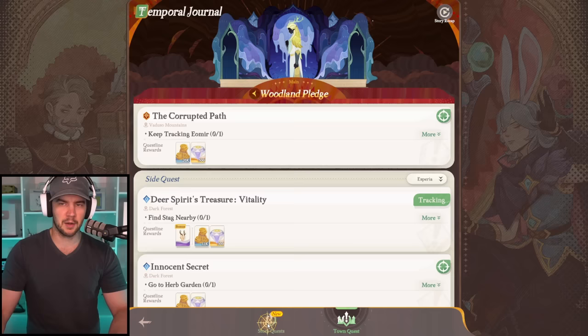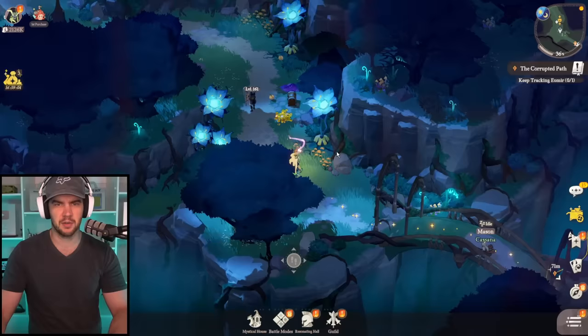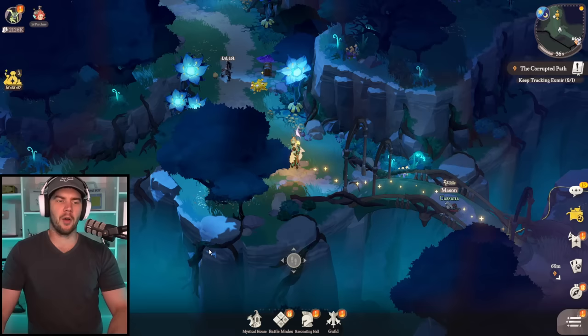The main thing you want to be progressing is your main story. Once you're stuck on that, then you start looking to other things. General controls: use your finger on your phone, use WASD on PC, and F is your interact button. There's nothing mind-blowingly complicated about playing in the overworld.